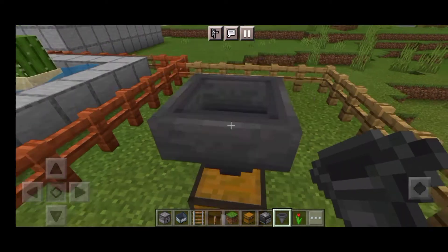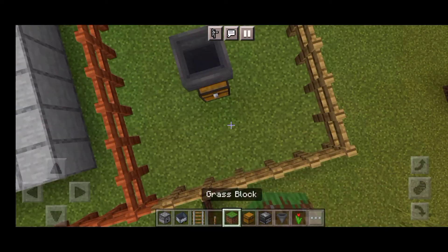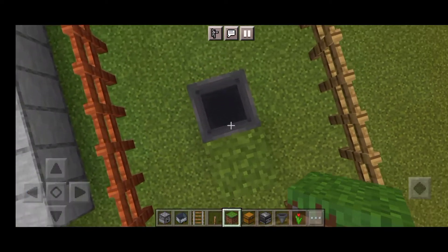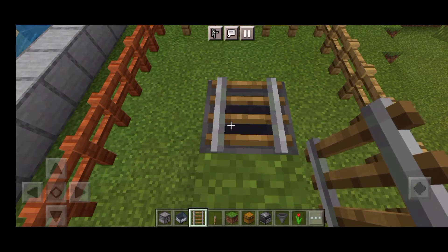We are going to place a chest. We are going to place a hopper. Let me see what kind of openings we are going to place where all the bolts are going.